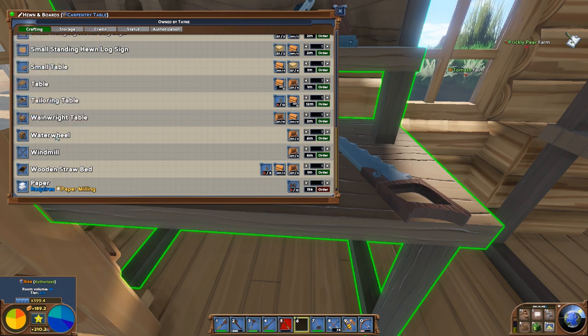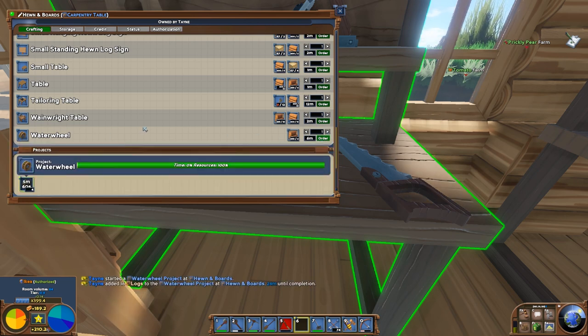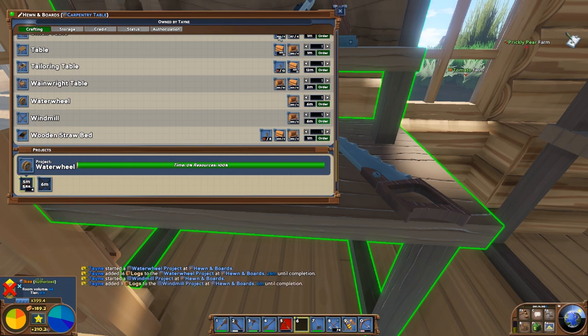I actually made one water wheel and it shot me up right to about level 6 or so. Once you get your skill leveled up, you're going to want to re-queue your items — cancel them. Let's re-queue our water wheel and make a windmill that I'm going to need anyway, because I'm at level 7. You can see it's a lot faster now.